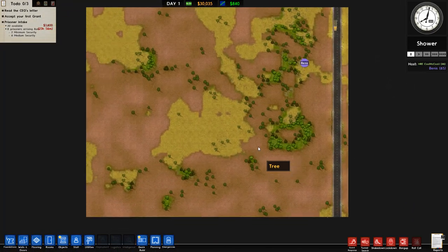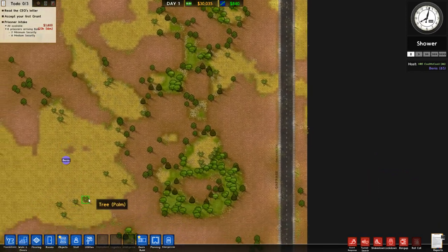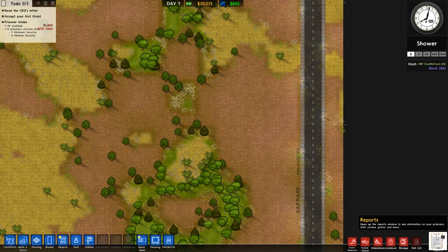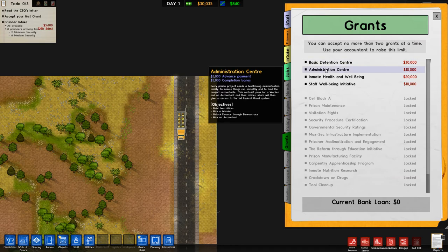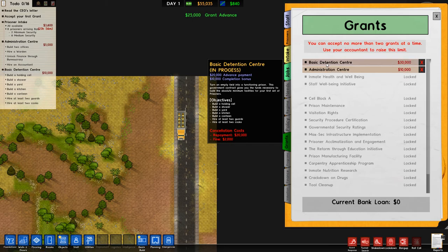We start with a large prison. Our warden is the Lobbyist. We didn't really leave anything on, except we don't have unlimited funds, so you can't just spend whatever you want. Let's start off with some grants — probably get an Administrative Center and Basic Detention Center.